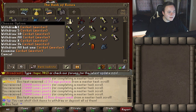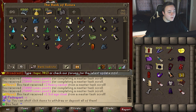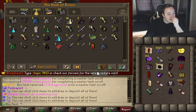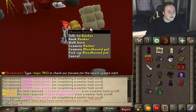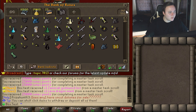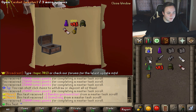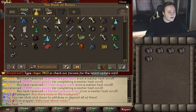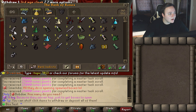Getting some decent stuff — oh we got the third age cloak, we'll throw that on! I'm never too excited about third age weapons and stuff — it's the old rare stuff, and the black dragon items are pretty common on RuneScape, so it's hard to take them seriously. Five left and we still have a ton of other stuff to open.